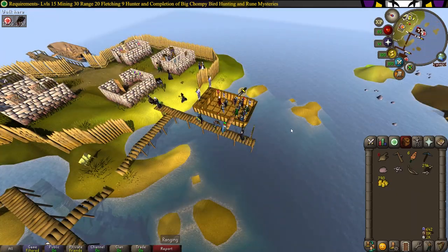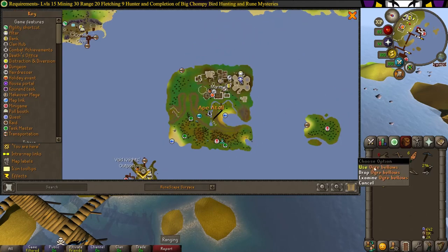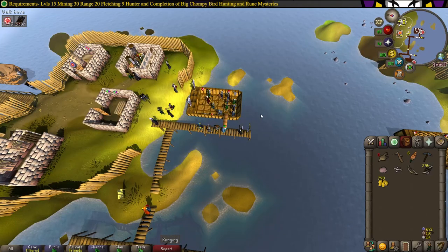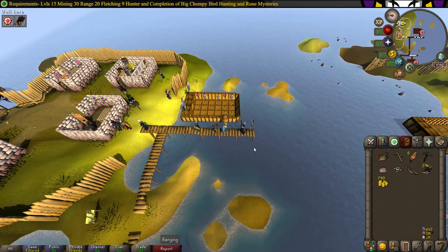Once you've completed your run of novice pest control, head over to the Feldip Hills with your ogre bellow, ogre bow, and ogre arrows to hunt some Chompies. The best place to hunt Chompies is right next to Castle Wars by the swamps. You can use either swamp area. We'll be getting 30 Chompy kills — if you've already gotten 30 Chompy kills, go ahead and fast forward and I'll show you where to get the reward.